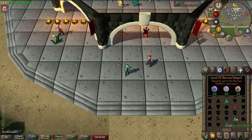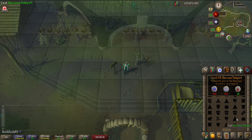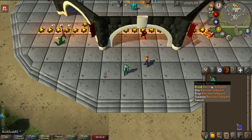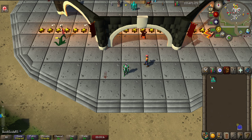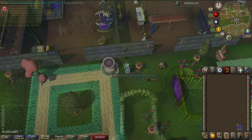Starting off with how to get there. With the Arceuus Spellbook you can cast a Barrows Teleport, which will put you right there. To use the Teleport Spell you'll need to have at least 60% Arceuus house favour. The Barrows Teleport also comes in tablet form, which you can simply buy off the GE. You won't need the favour if you're gonna use the tablets, and the tablets only cost about 1k more than using runes, so really not a big deal.